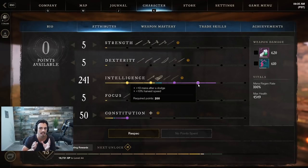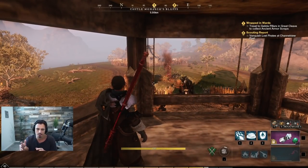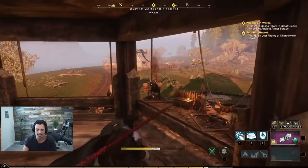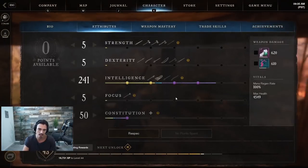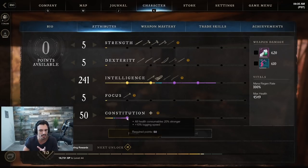With full intelligence we're going for 200 INT, so we get 10 mana back after every single dodge. In this game a dodge is basically a roll — if you're medium armor it's the side step, and if you're heavy armor it's the weaker one. But anytime I roll I get 10 mana back, which is huge.